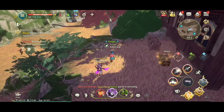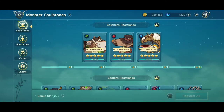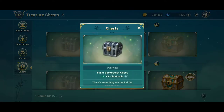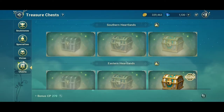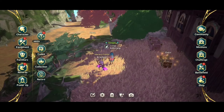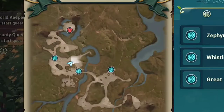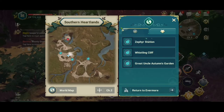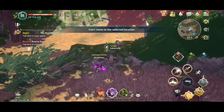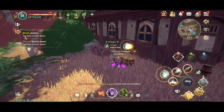Okay guys, for the first chest — this backstreet chest — it's over here at the farmhouse, behind the farmhouse. On the map it's located over there, you can see where I'm standing, between this and this, in the middle. So you go behind the house and get the chest.